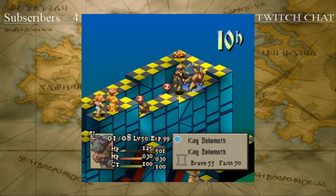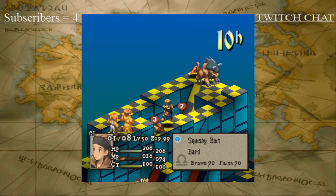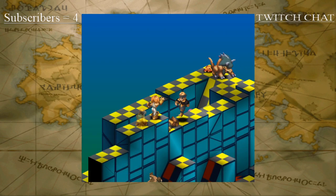The archer is down, but again that Asuna needs to come into play. If this bard goes down, it is over for SuperDevon. This is looking like a little bit of a struggle. Sunken State is kind of interesting — I can still see him.